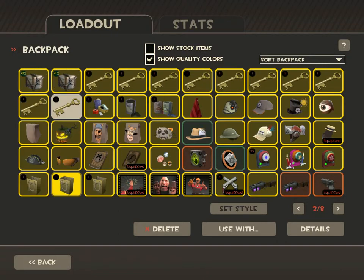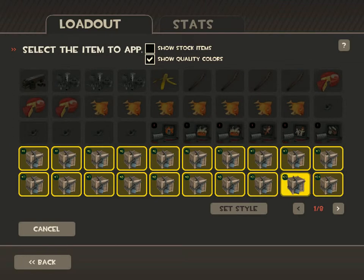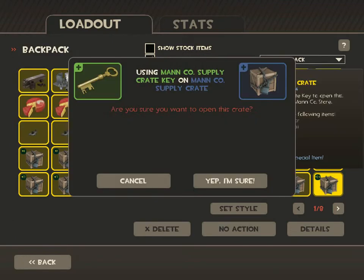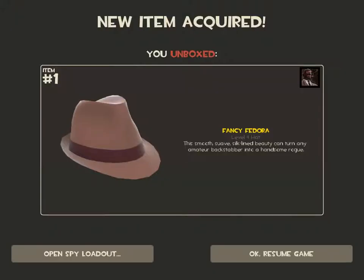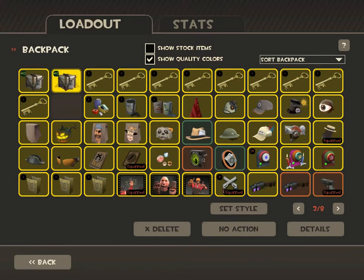I'll wait until the end to open these. Starting with crate 24 — that one's kind of old, it's older than my lowest salvaged crate. Oh look! A Fancy Fedora! One of the other hats that I was trying to get rid of! Wow, now I've got a craftable one. Fucking unbelievable.